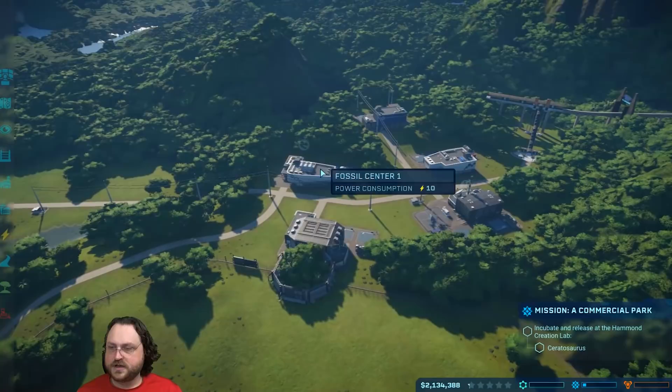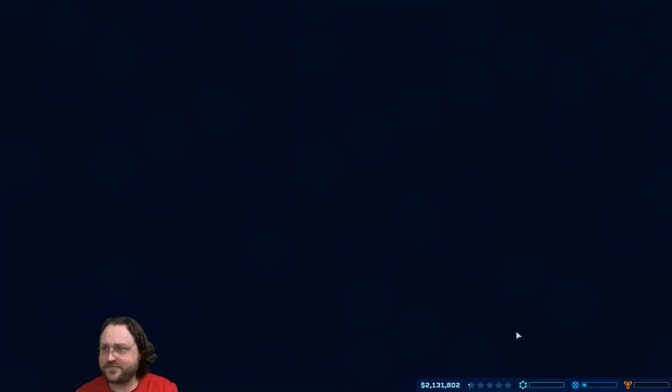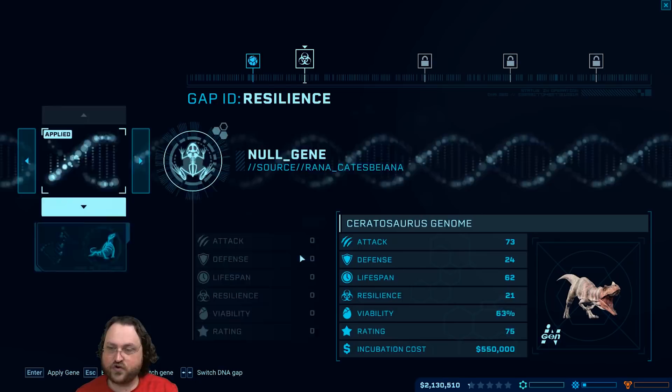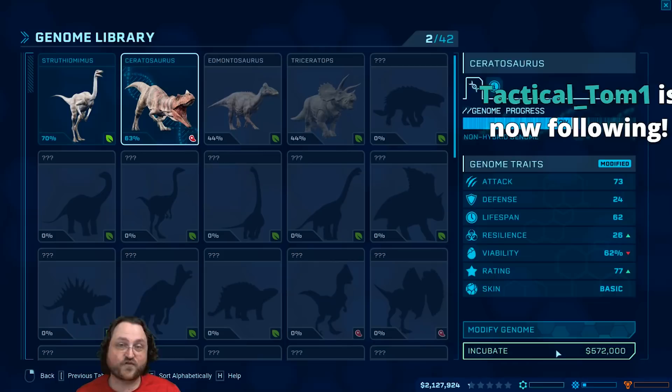We're going to incubate our Ceratosaurus. For genome modifications, we've got robust digestion from Varanus komodoensis - the Komodo dragon. In addition to boosting resilience, this also boosts the rating of the dinosaur, making it more impressive. So we're going to apply this gene. Notice this dinosaur is very expensive - over half a million dollars to incubate: 572 grand versus the 30 grand for the Struthiomimus. Let's get it started.